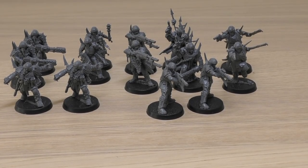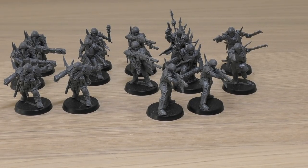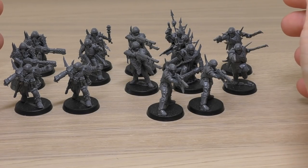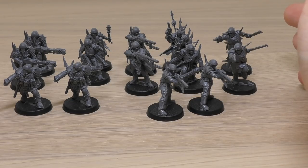Welcome to my review of the Blackstone Fortress Traitor Guardsmen. The only way to get these at the moment is through the Blackstone Fortress box set, which costs £95. Hopefully they will release these separately. There are 14 models — seven are duplicated and you can't mix them up or change them, so it's two units of seven. I'll show you the models individually, then go through size comparisons and finally some rules.